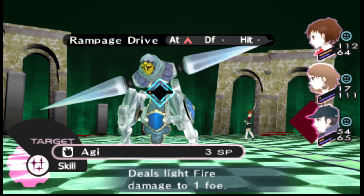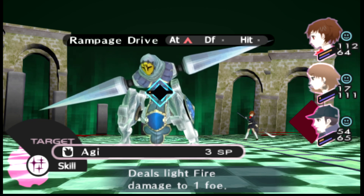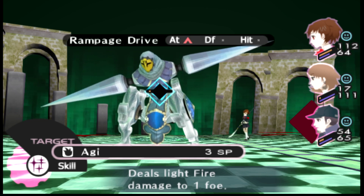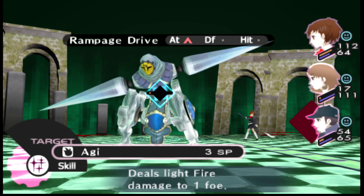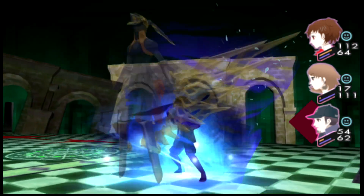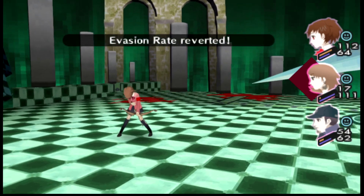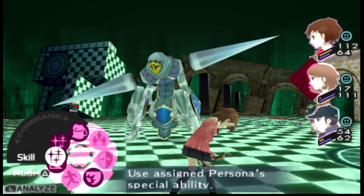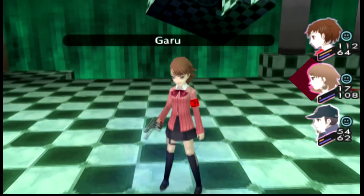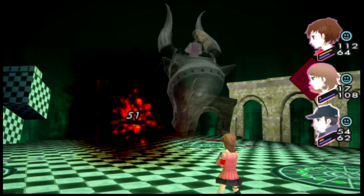Alright, I did some hunting for armor to more reliably survive this fight. I got a camo shirt for the female protagonist and a rash guard for Yukari, making this a much more reliable fight. With that extra bit of defense I was able to weather the storm, so now I can blast him down in one round of combat. He's also vulnerable to Garu spells, so there we go — taking care of him.